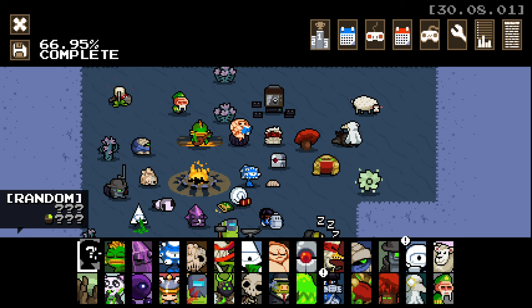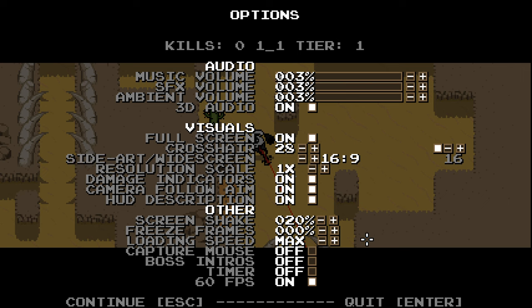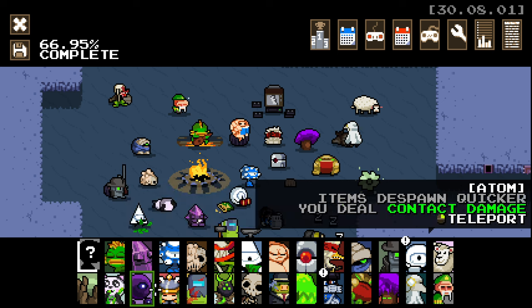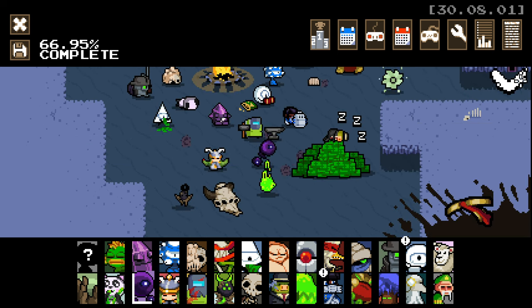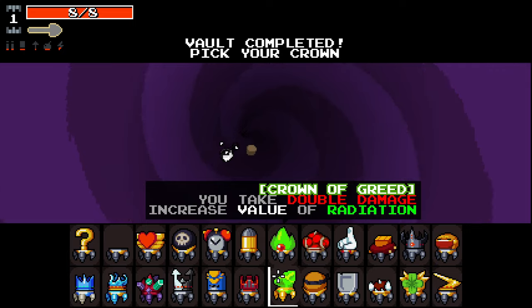Hello everybody and welcome back to some more Nuclear Throne Ultra. We're jumping in again, we're going to randomise our character and we get Atom. Now that we've randomised, I know this is kind of stupid, but I'm going to quit back to the main menu so that I can check my settings as Atom. We'll make sure we're on random here and crown, then go back in and choose this bad boy.